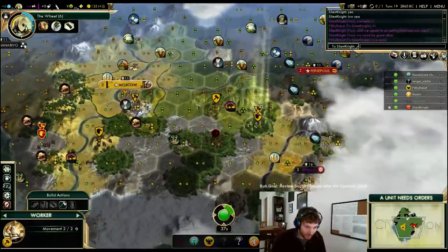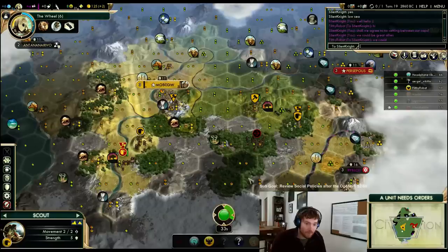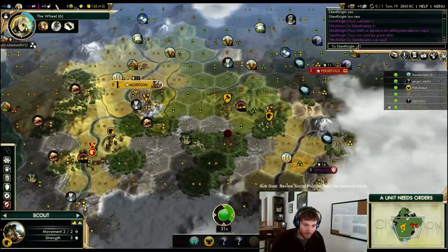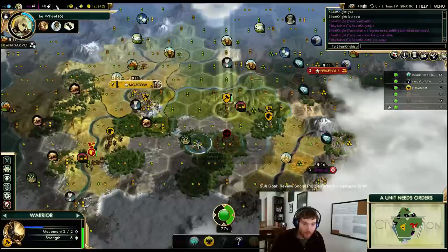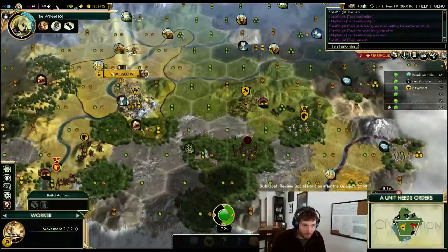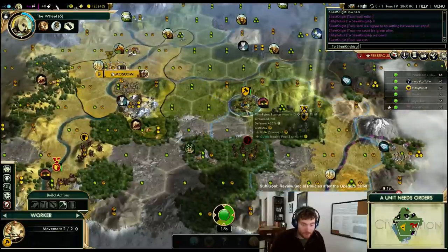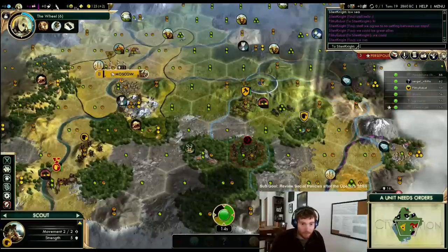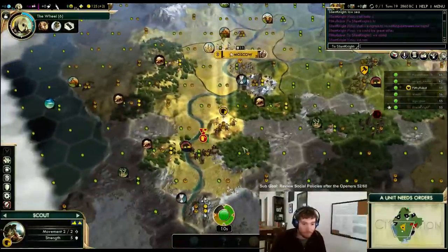Great allies until I'm irrelevant. I've gotta war him first. Could slam into this, but it's really annoying it's an archer and not something else right now. I really need to instead bring the scout around to protect the worker. Another barb — very annoying.